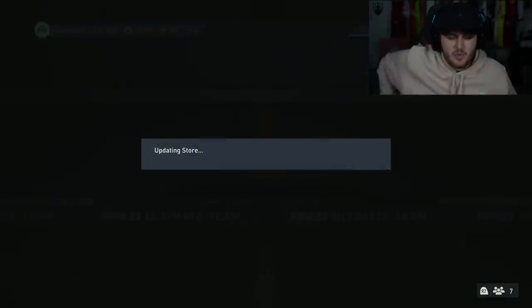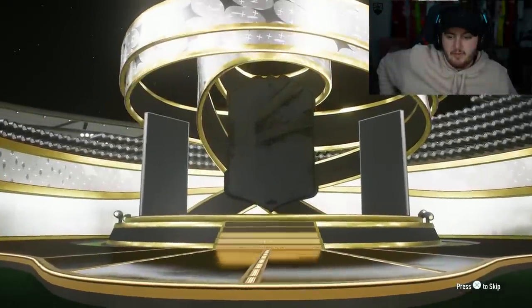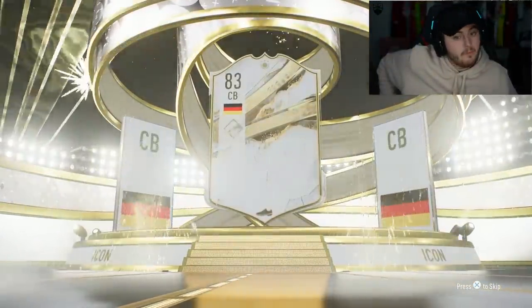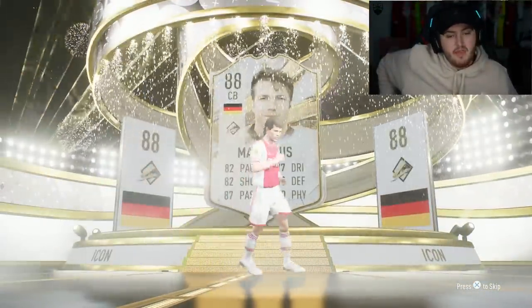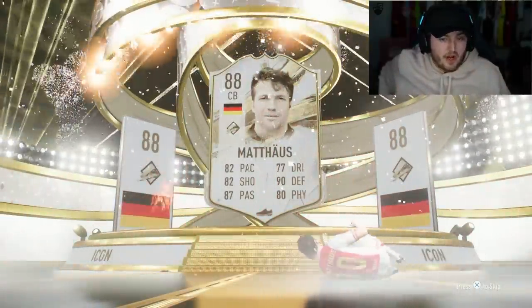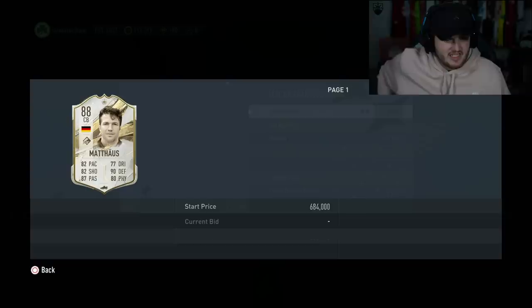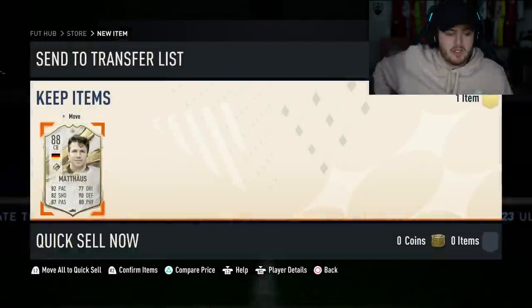I wonder what we're going to get in this one. I wouldn't be surprised if we got something insane on the second account. What are we getting? Matthias! That is a W to be fair — good card. Sadly not a mid icon Matthias, but baby icon Matthias is still pretty good. That's a dub. He's still got a 600k price tag — we'll take that. Solid.